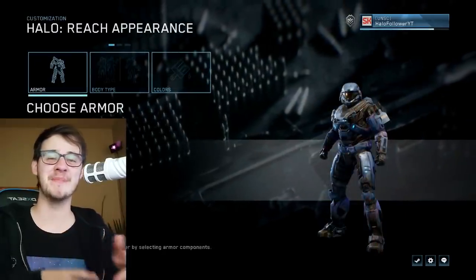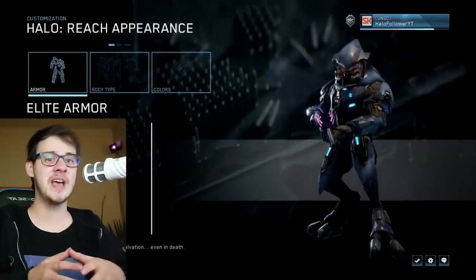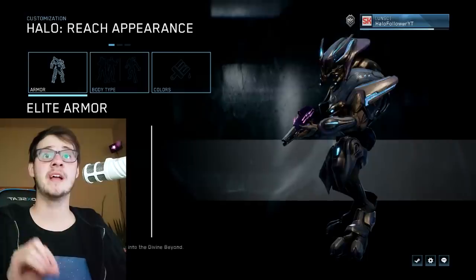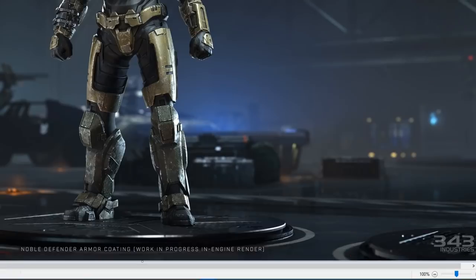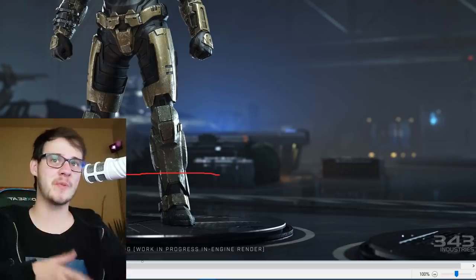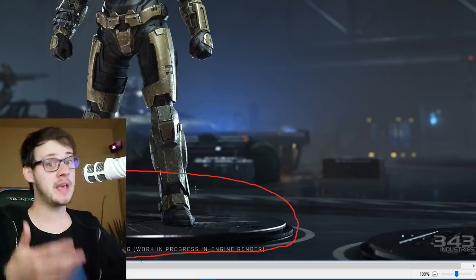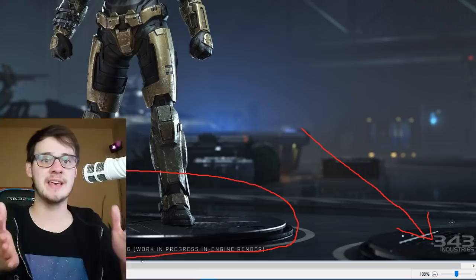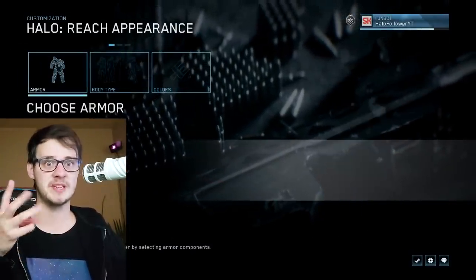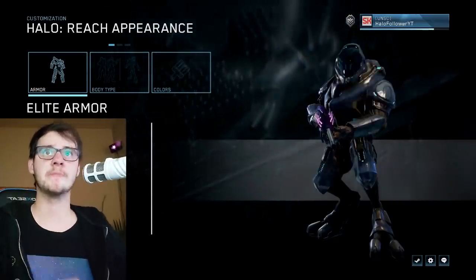Everything you were able to customize in Reach will be customizable here. Keep in mind Reach is a Halo game that allowed you to play as an Elite, so it would seem pretty jarring for them not to add the Elite. There is very solid evidence that we will be able to play as another species — in pretty much every one of these images you see a circular pad underneath the Spartan, and to the right there's another circular pad which would make sense for another species like Elites. Some leaks talked about playing as Brutes — those seem confirmed fake — but since the Banished and Brutes are such a big thing in Halo Infinite, it's certainly a possibility.